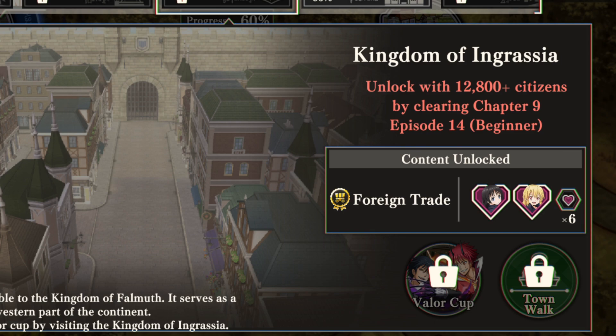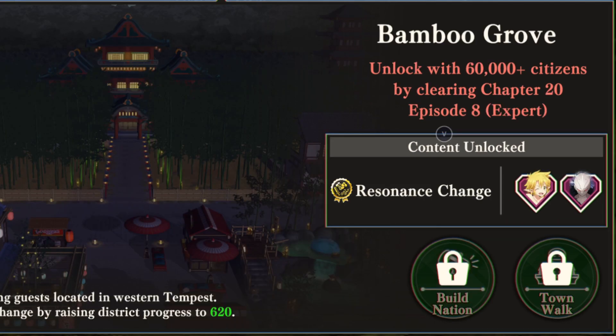Next up is the Bamboo Grove, and that takes 60,000 citizens and clearing Chapter 20, Episode 8 on Expert difficulty. This unlocks another building area, and the resonance feature for charms, and the ability to have bond conversations with Ramaris and Beretta. Resonance I've covered in its own video, so if you want to know more about that, just search Charm Resonance in my channel and it'll come up.